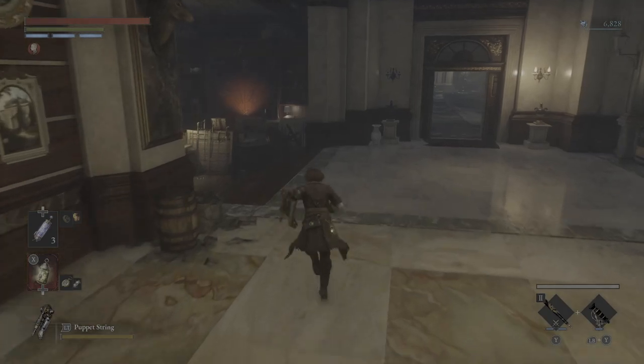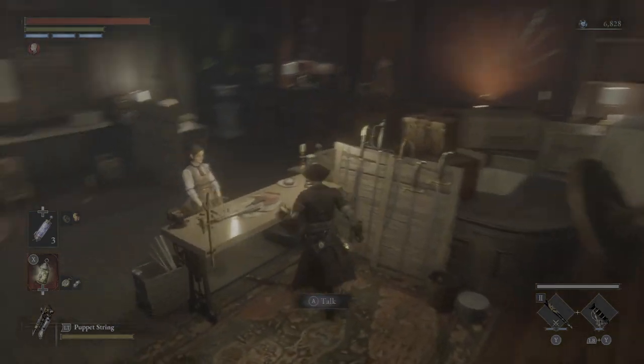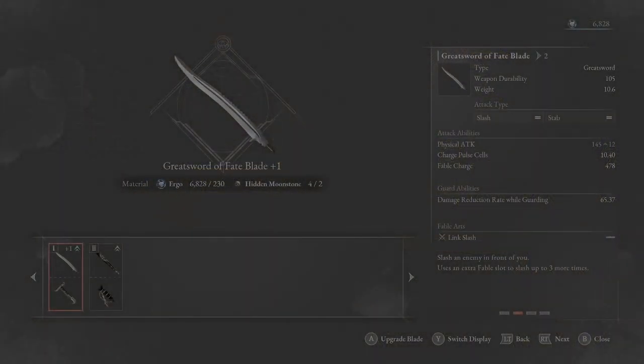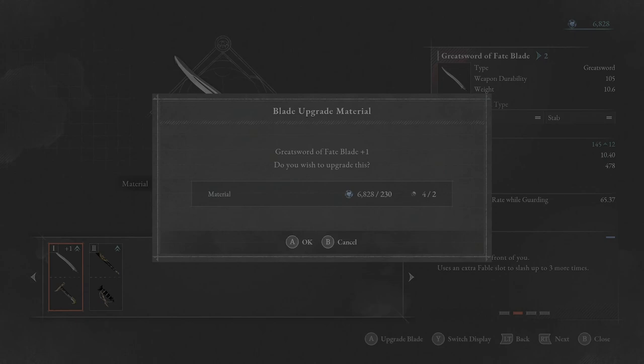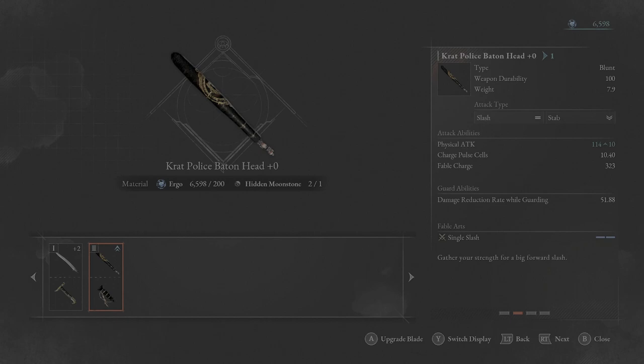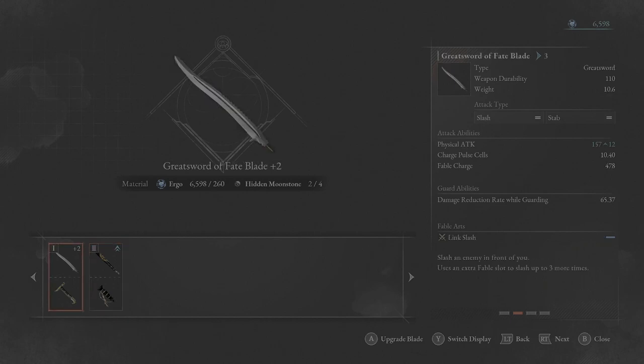I collected a bunch of stuff, pulled it all out of storage off camera, and we're going to go see. Upgrade a weapon — this is one I use a lot, so we're going to go ahead and upgrade it. I don't have enough material. I'm not sure if I like the baton — it's a nice secondary weapon, but it's heavy and it's making me heavy. I may keep it after.